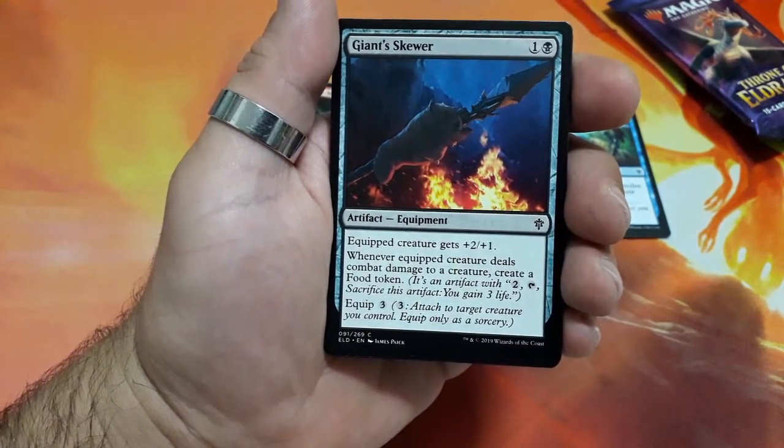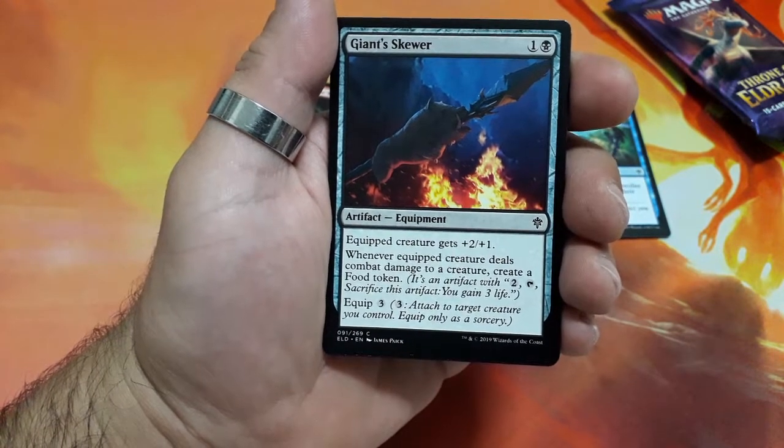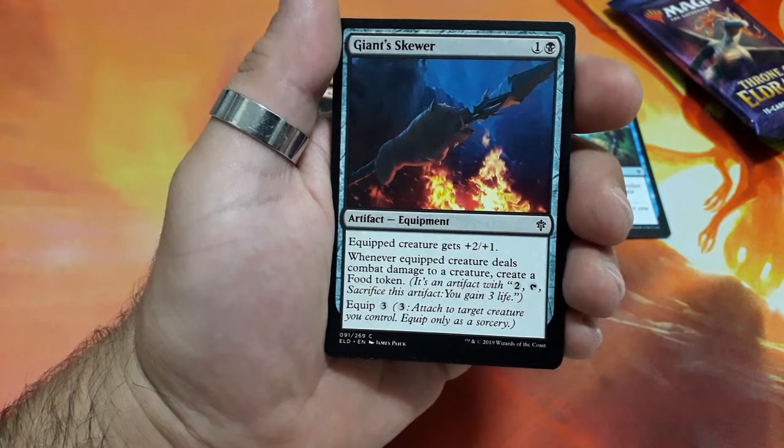Giant Skewer. Two drops. Equipped creature gets plus two plus one. Whenever equipped creature deals combat damage to a creature, create a food token. And it has an equip cost of three.